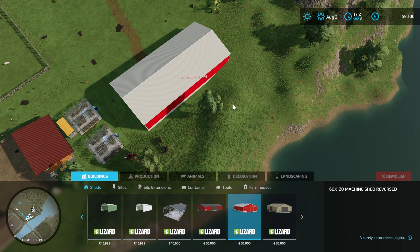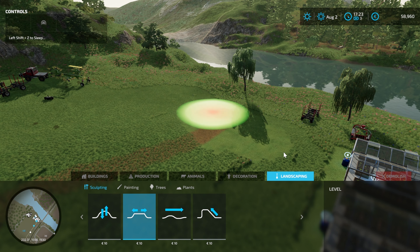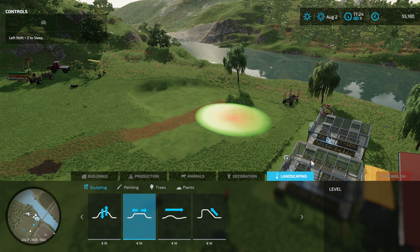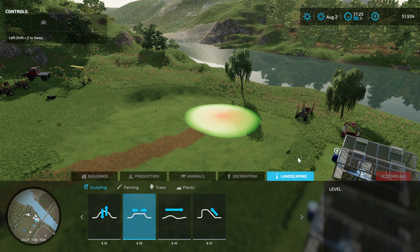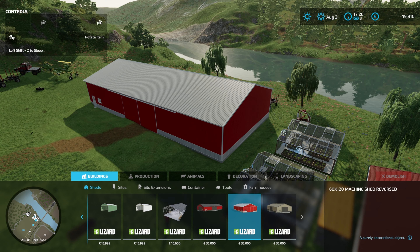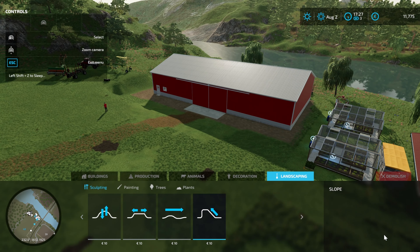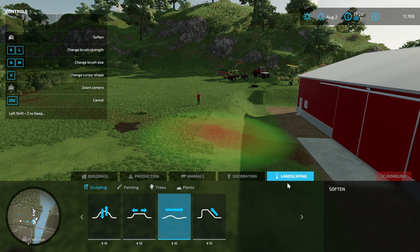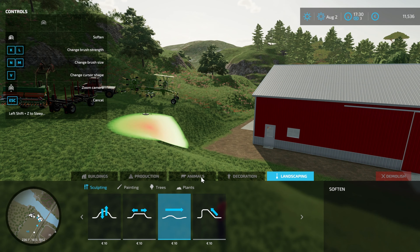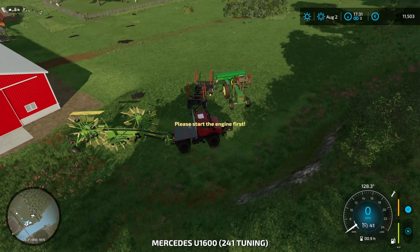The shed is 35,000 pounds - I'll try and remember to put a link below for this. We need to do a bit of terrain editing first because I want it to be at this level, so we're going to cut into the bank a bit which will cost us some money. But it'll be nice to get our first shed on the farm. I'm not the best at doing this but I think it fit quite well there - not too severe with the cut into the embankment. We'll smooth things down a little bit, but it's really nice to get our first proper shed on the farm.